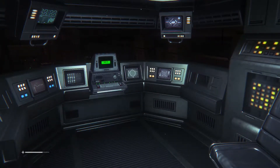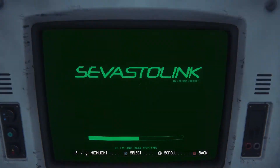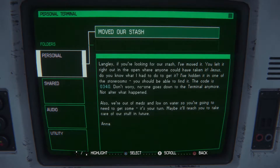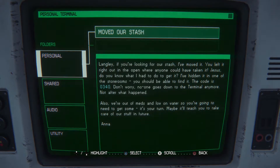Let's take a look at this. 'Langley, if you're looking for our stash, I've moved it. You left it right out in the open where anyone could have taken it. Jesus. Do you know what I had to do to get it? I've hid it in one of the storerooms — you should be able to find it. The code is 0340. Don't worry, no one goes down to the terminal anymore, not after what happened. Also, we're out of meds and low on water, so you're going to need to get some. It's your turn. Maybe it'll teach you to take care of our stuff in the future.' 0340 — remember that.